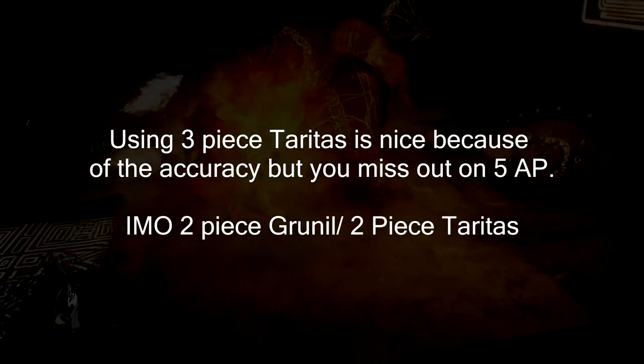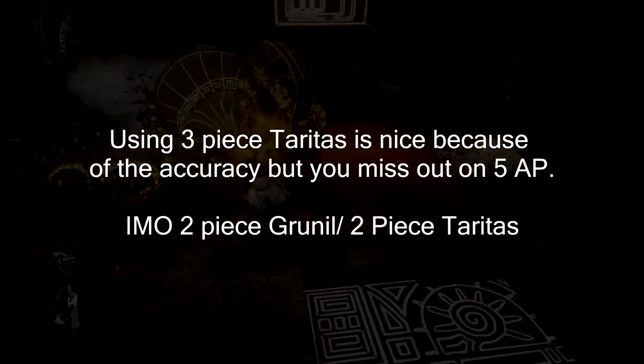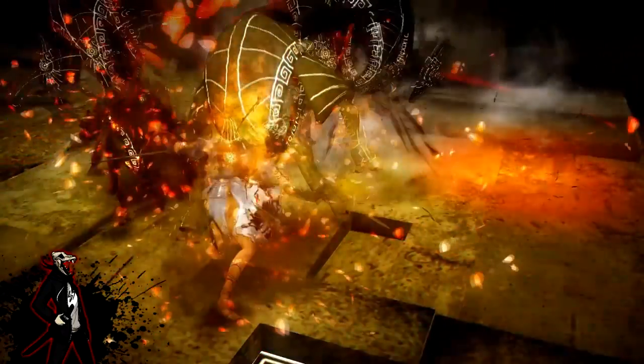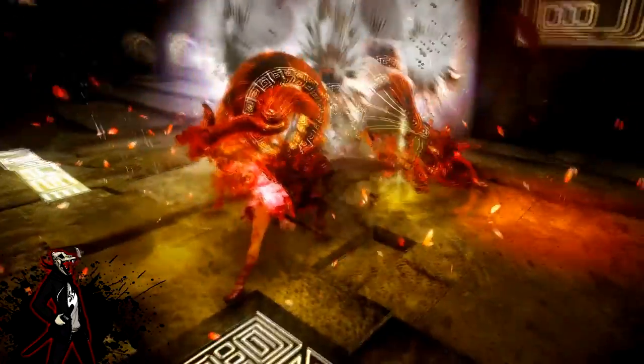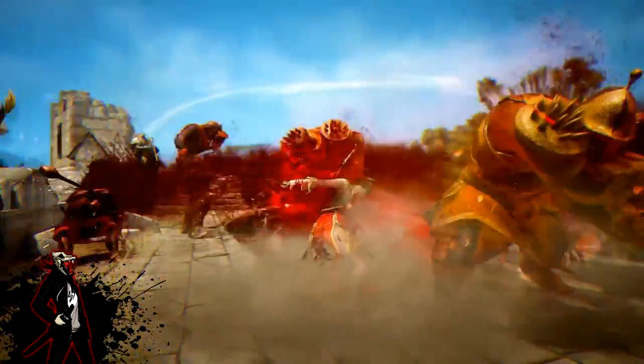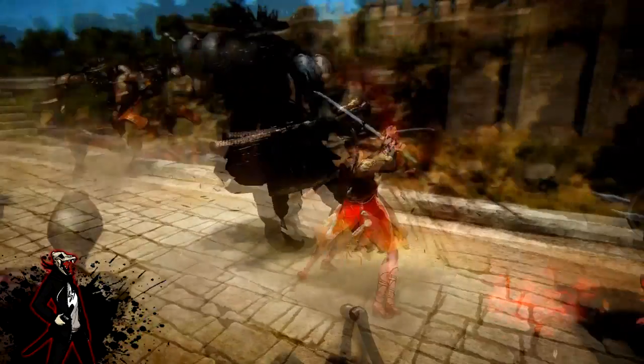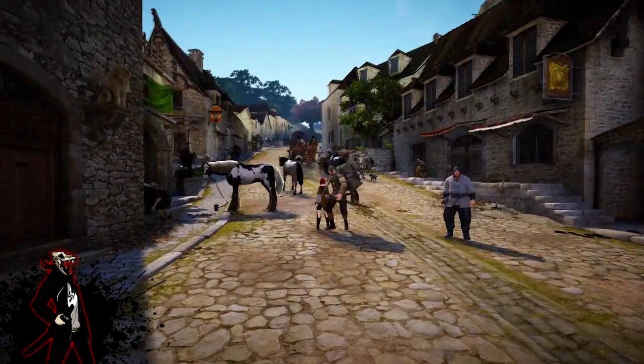Alternatively, you can go three-piece Teratas and one piece of something else. Three-piece Teratas gives you +5 accuracy, +100 WP, and with the chest piece, 120 WP total. If you use the Grunal gloves you still have two crystal slots to customize to whatever stat you want to mainly focus on.